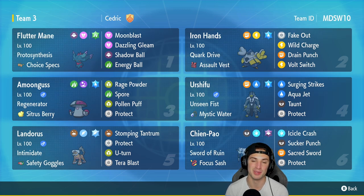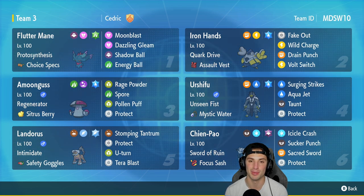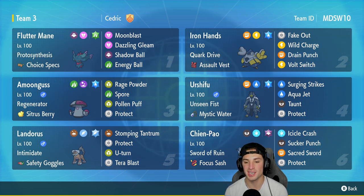Urshifu has Unseen Fist with Mystic Water as its item, Surging Strikes, Aqua Jet, Taunt, and Protect. Fifth slot is Landorus — top tier especially with its Intimidate ability. It has Safety Goggles as its item, Rock Slide, Stomping Tantrum, Protect, U-Turn, and Terra Blast. Final slot is Chien-Pao — once you have Urshifu you've got to bring Chien-Pao with it. Chien-Pao makes Urshifu ten times better and is top tier on its own.